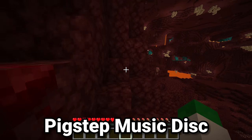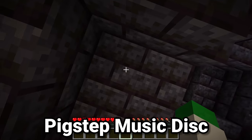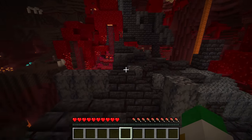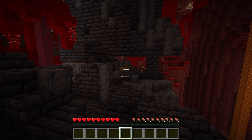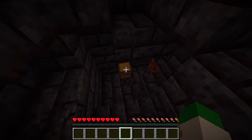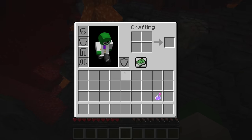A very difficult music disc to get in Minecraft is pigstep, but here's how you get this rare item. Start by finding a bastion remnant and locating the loot chests there. There are a lot of ways of raiding these loot chests, and there's a chance inside the chests for the pigstep music disc.